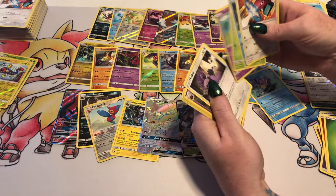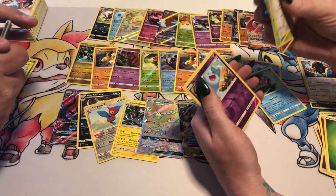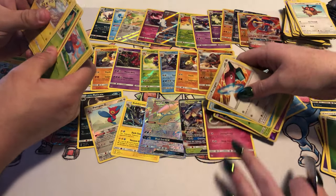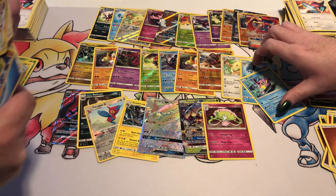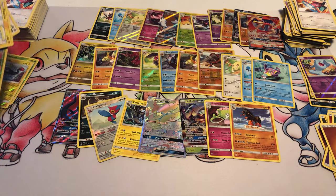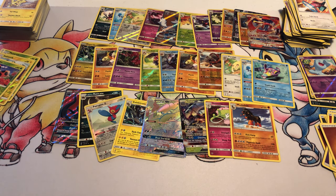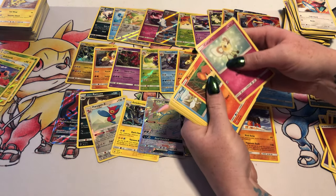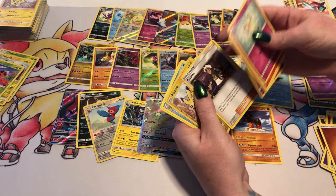Panpour, Pansage — I like when I get the monkeys. And a Simisage. A Reverse Foil Wobbuffet and a Shaymin. Lilligant and a Mudsdale. I like Mudsdale — it's one of my favorite Pokemon. Dark Rhyperior Secret — that's cool. I think we opened a regular one today too. Got a regular one. Hey look, a Guzma! Finally.